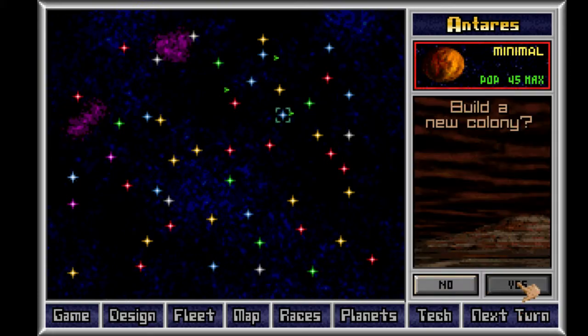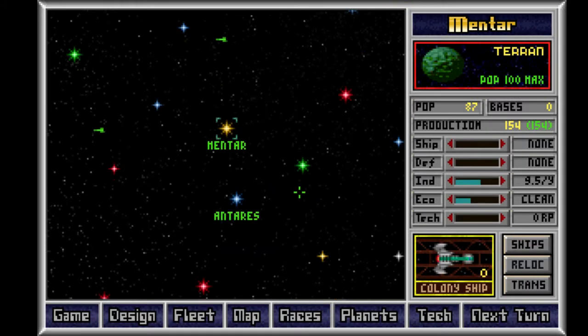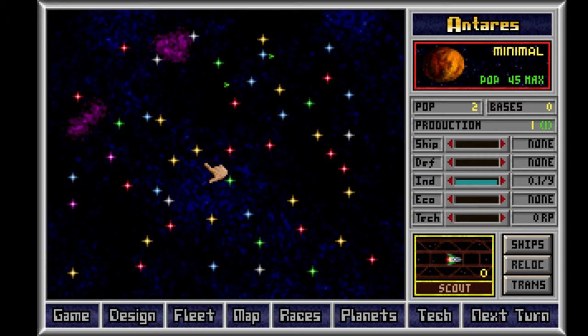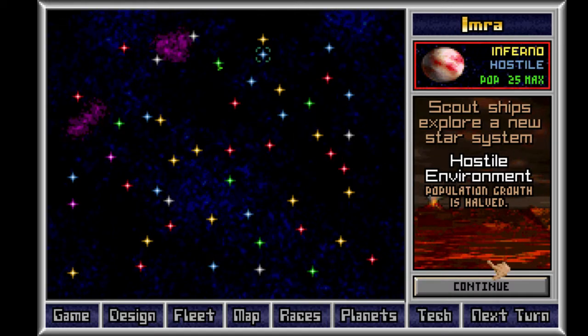Colonize Antares. The turns do take longer than in Master of Orion 2. In the year 2314, the Cylons form a new colony — colony name Antares. I think in Master of Orion 2 the stardate is in the 3000s, and it mentions that the Orions and Antares lived like a thousand years ago. So maybe this is before the Orion-Antaren war. Maybe you'll become the Orions or something like that.